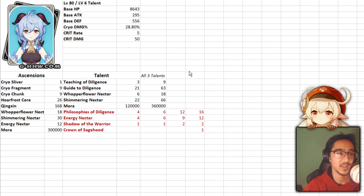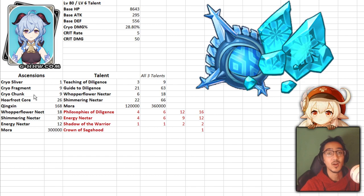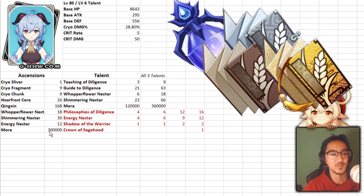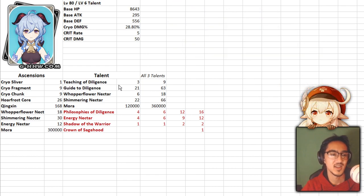As per usual, we're going to be taking a look at a level 80, Talent level 6 Ganyu. We're running 86.43 HP, 295 base attack, 556 defense, and 28.8% increased cryo damage. We're going to be using the drops from the cryo regisvine — those flowers on screen — plus nectar from the little flower guys and teachings of diligence. To get talents past level 6, we're going to be using Shadow of the Warrior, which drops from Childe, so make sure you do that every week.